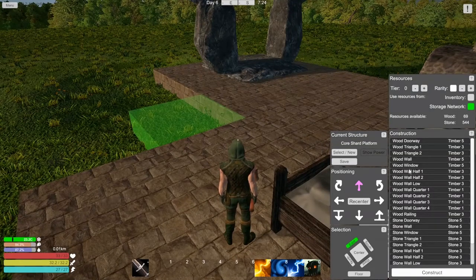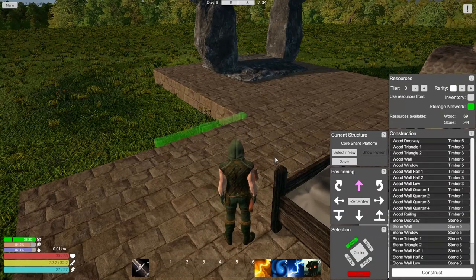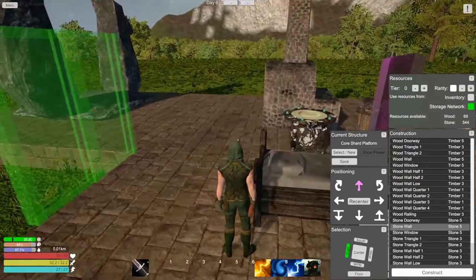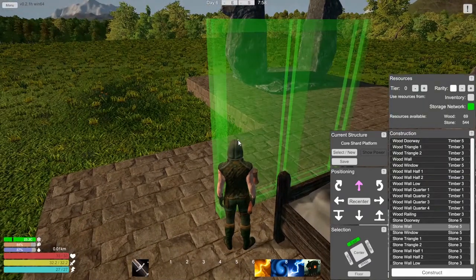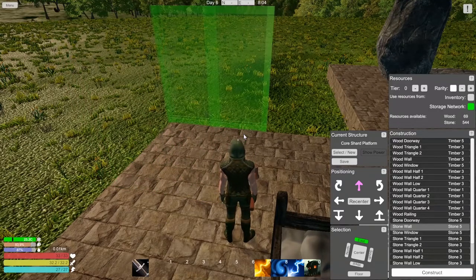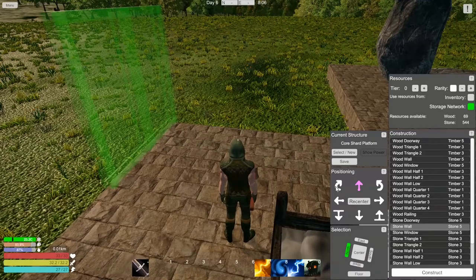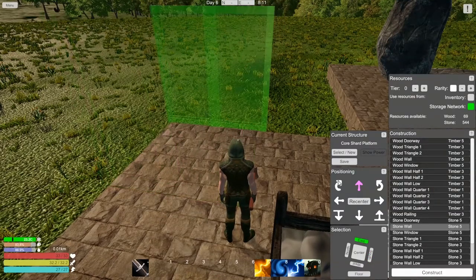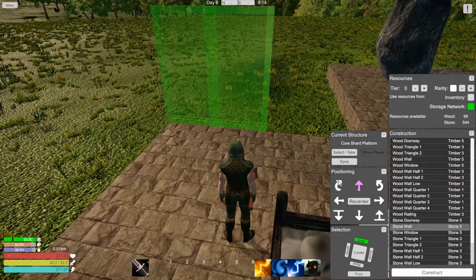So how do we make walls? There is a stone wall option. We rotate - see it doesn't look like it's gonna attach to anything. It looks like it's on the block but it's the same side of that block. You'd think you would have it on the inside of the block here I'm standing on, so it's not gonna work.